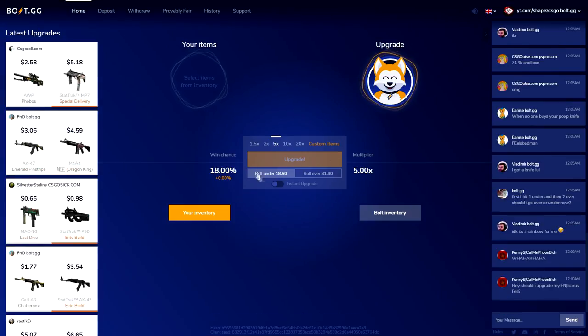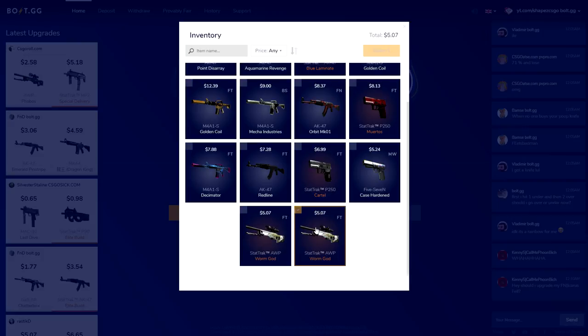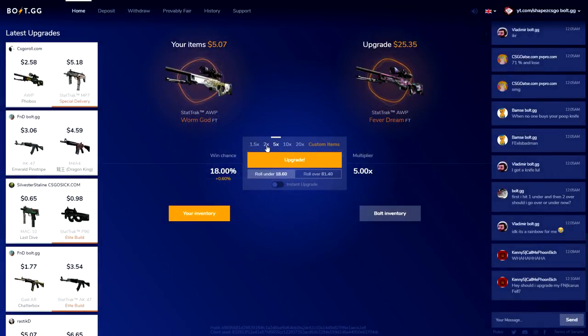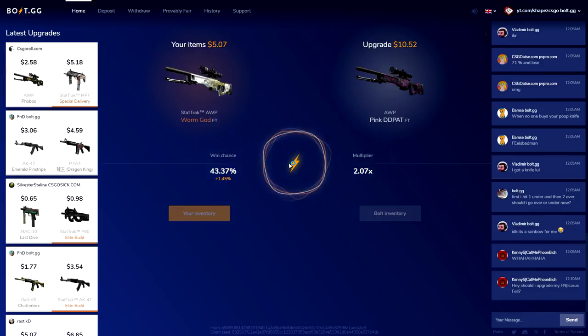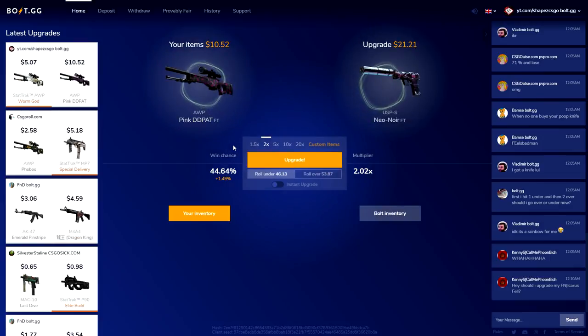Alright boys, I think it should be good now. $5 once again, times 2 and under. Upgrade. Yeah, I think it's perfect — let's go boys, let's go! That's $10 in my pocket, that is pretty good, I'll take it. Now I'll show you the feature — you click on Custom Items.